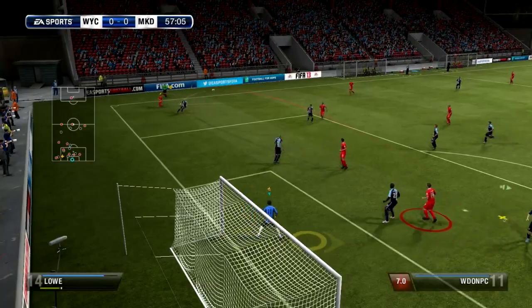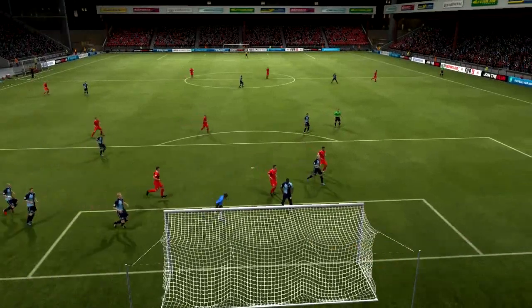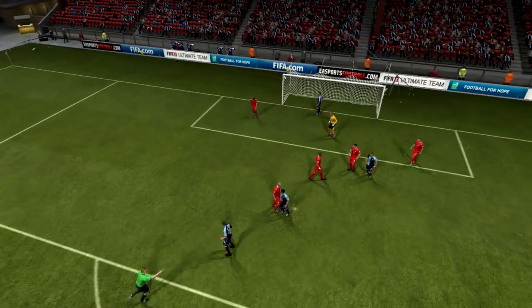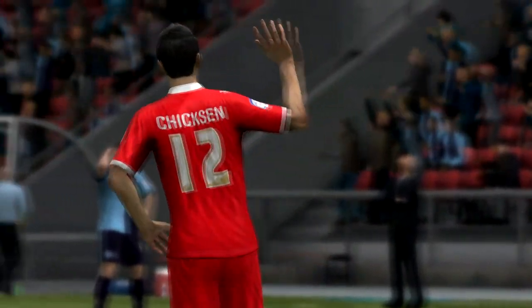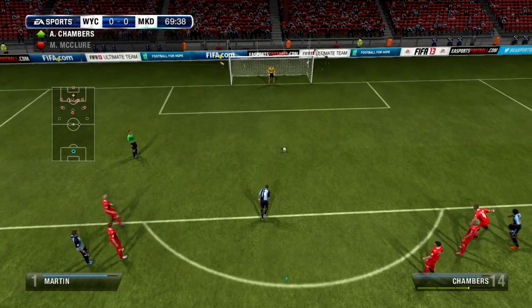In the 50th minute a beautiful cross but the header again lackluster and into the arms of the goalie. 57th minute, Potter trying to get the ball off the defense, taking a cross-net shot but missing wide. 68th minute we took a shot but the goalie saves it and the rebound goes miles wide — however the ref points to the spot. I don't know why; I checked all the replays and I can't seem to find out what actually happened. Chambers steps up to the plate — we're the penalty kings, you know that, we're gonna score this.